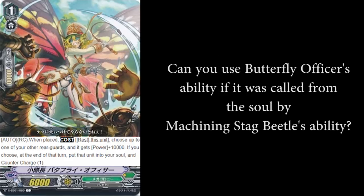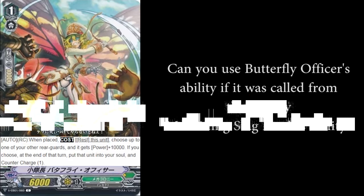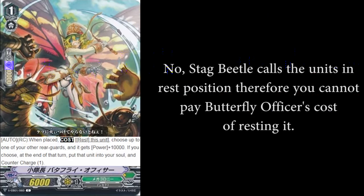Can you use Butterfly Officer's ability if it was called from the soul by Machining Stag Beetle's ability? No. Stag Beetle calls the units in rest position, therefore you cannot pay Butterfly Officer's cost of resting it.